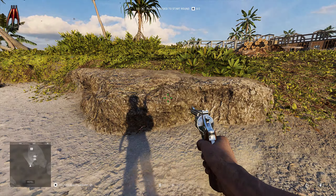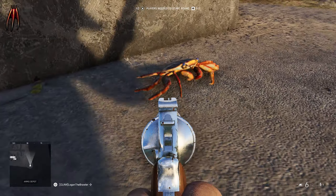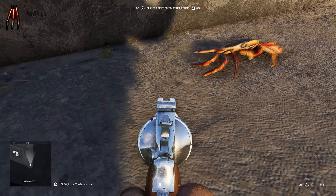As you saw in the trailer, you may have noticed the crabs on Wake Island. These crabs can be found in many locations across the map, and some of them are even clicking the Battlefield theme music. That's a pretty cool detail.